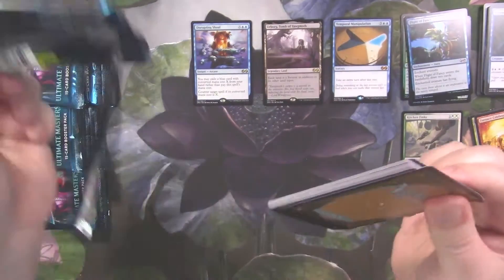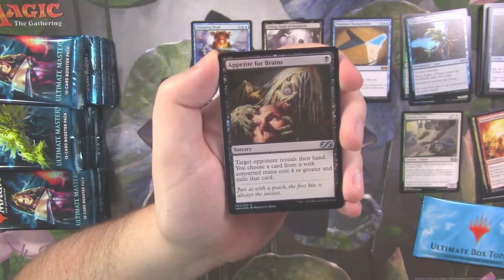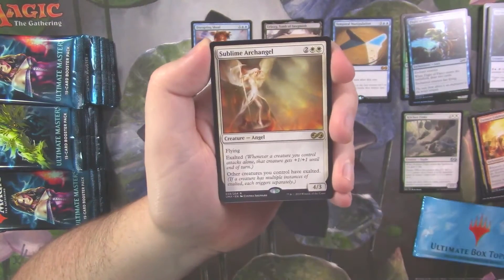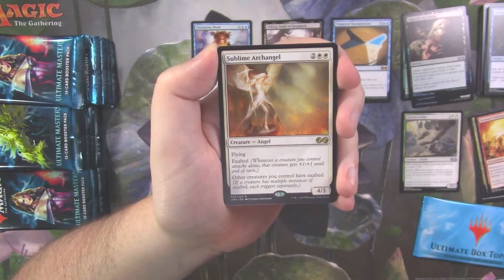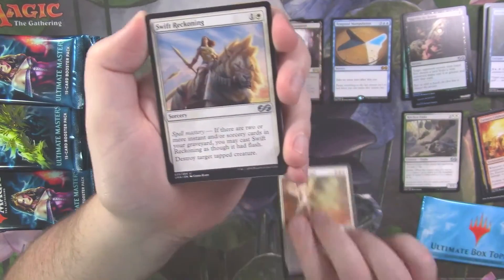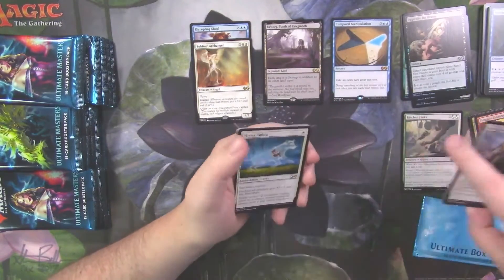We still haven't opened up a Leovold. We did get one from a very nice patron, Corbin — he sent us one — but we still haven't opened one, so we might open one in this. We got a Sublime Archangel. Swift Reckoning, Garner the Bloodflame, and Hero of Leia Tower.